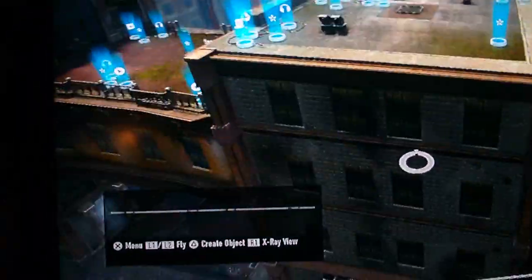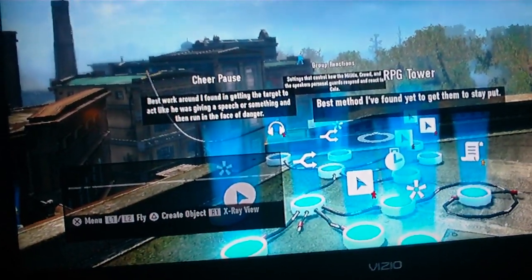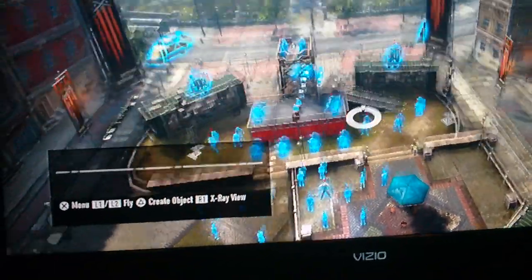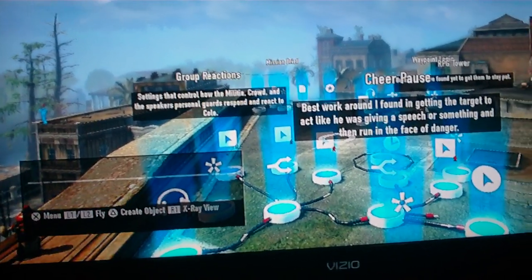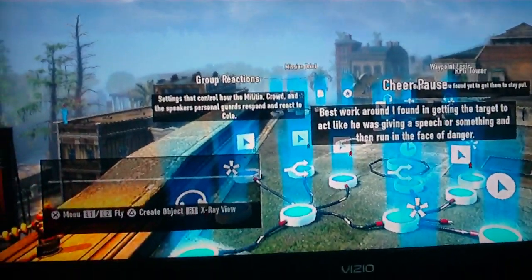This is getting a little more advanced. I got all my logic functions over here — several functions for the activities. There's a crowd; somebody's giving a speech down there, and that's the idea. I'm going to assassinate the target — the speaker. So I'll put some crowd down there, and when the enemy spots me or I break cover, or get too close, or accidentally hit one of them, the crowd goes running berserk, like a crowd should.